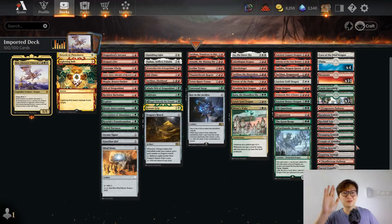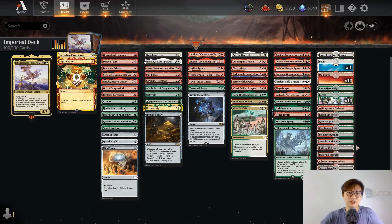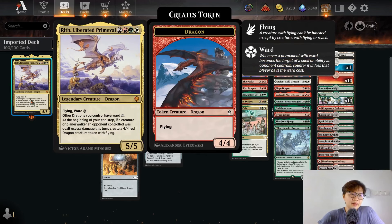Hello, welcome to my MTG channel. My name is Tom. Today we are going to play Historic Brawl. We have a dragon commander today by the name of Wreath Liberated Prime River. This is a creature from the latest set Dominara United. It is a dragon-related creature. It is a two red, green, white, five mana, five-five flying, ward-two creature.